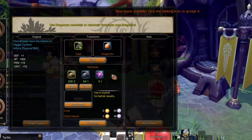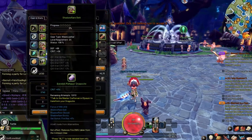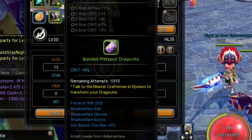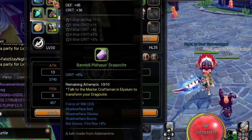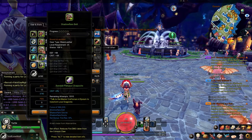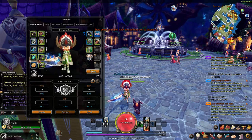Dragosite is really helpful — it gives you base stats like HP and crit damage. As you can see, the Banebill gives me increased crit by six percent, so you can use those for crit builds or for clerics. Always keep in mind Dragosite will always help you out and it's always needed. Now, you cannot equip Dragosite to costumes — there are no slots for those. There are only slots for your head, chest, waist, hands, feet, and your weapon. They have not made any slots for anything else like accessories.